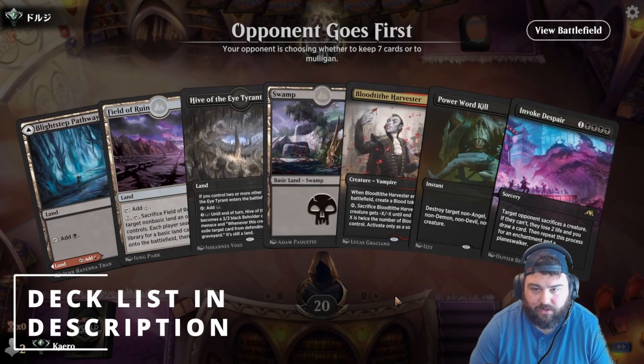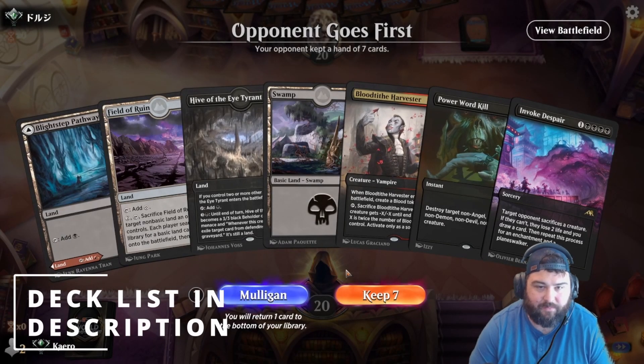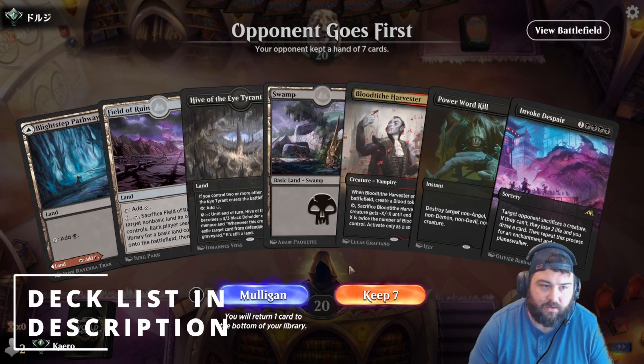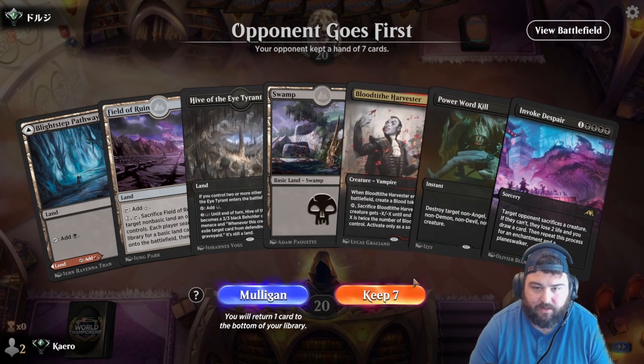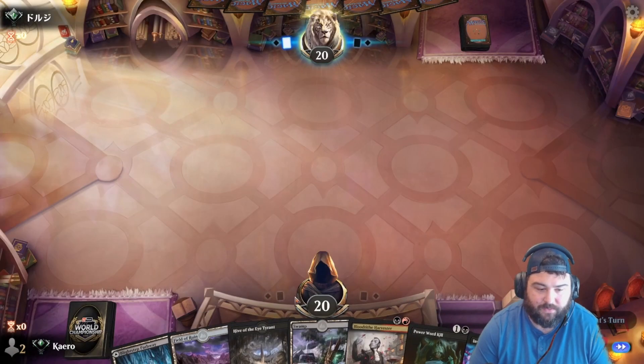Okay, here we are back again. We are trying to refine down this Ob Nixilis control list. We don't have him in hand currently. We do have four lands, blood tithe, harvester, and a power word kill, so we can keep this.